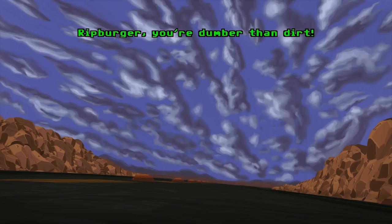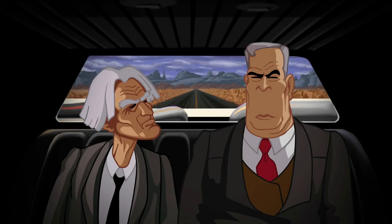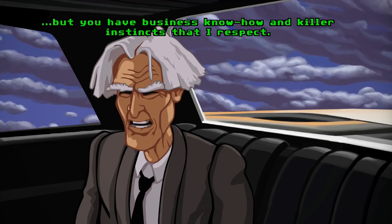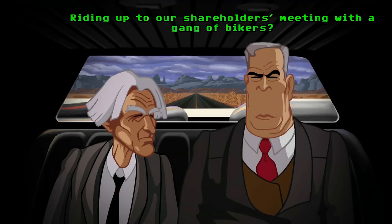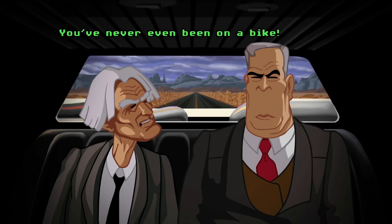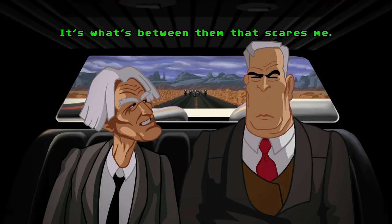I like that voiceover he's got — that's awesome. Then we cut to a dialogue scene: Mr. Corley confronts Ripburger about his plan to take over the company. Corley says he knows Ripburger's plan and that he's never liked him, but respects his business know-how and killer instincts. Ripburger's idea of riding up to the shareholders meeting with a gang of bikers is questioned — the old man calls it good PR but doubts Ripburger has ever even been on a bike. Ripburger claims it's due to a destabilizing inner ear condition. Corley replies: "It's what's between them that scares me."